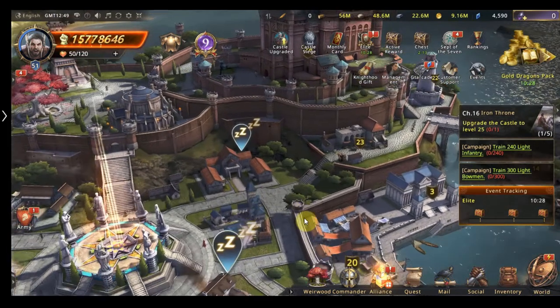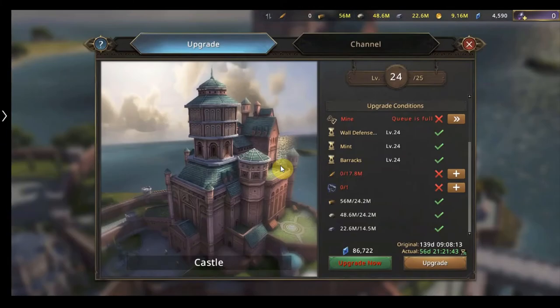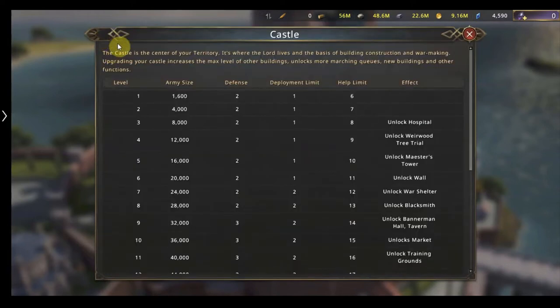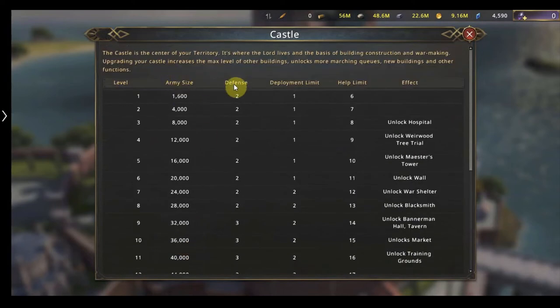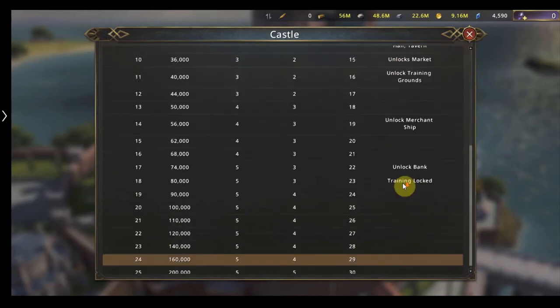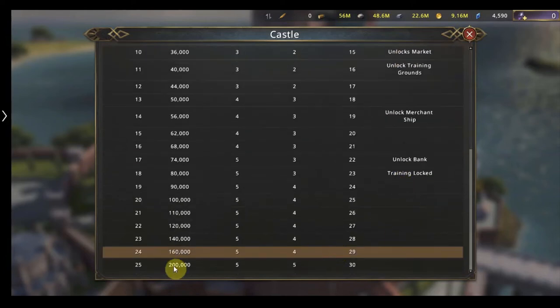Starting off with the most obvious: your castle. If you press the question mark you can see all the bonuses you get. When you upgrade your castle — I'm level 24 — it increases your army size, your defense, the troop deployment limit, and the help limit for how many alliance members can assist you at once. It also unlocks hospitals, waywards, and more.